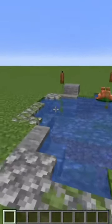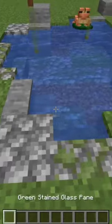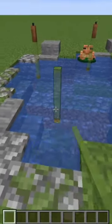Next up we have this neat way of making cattails by placing two glass panes and then a brown candle on top of it.